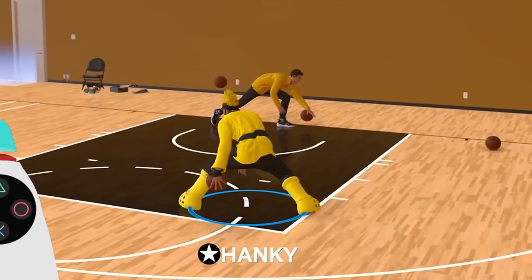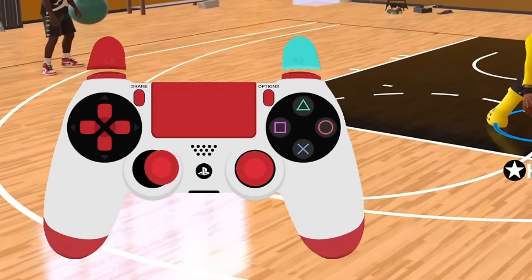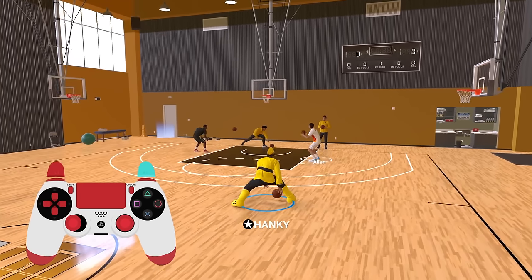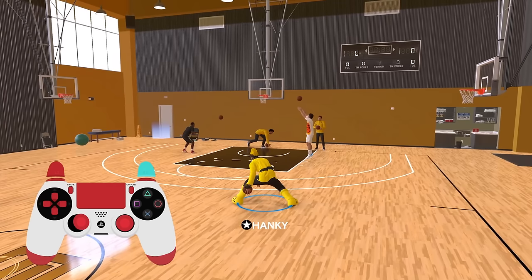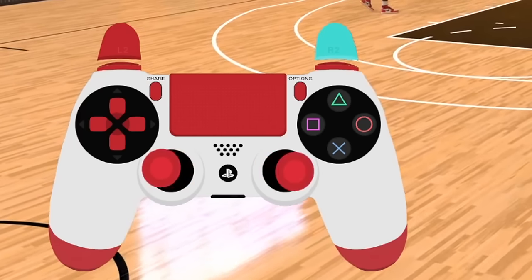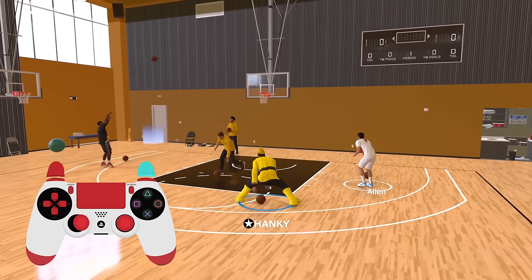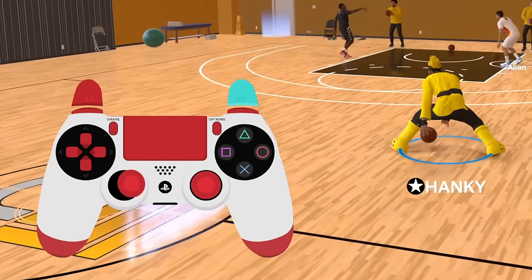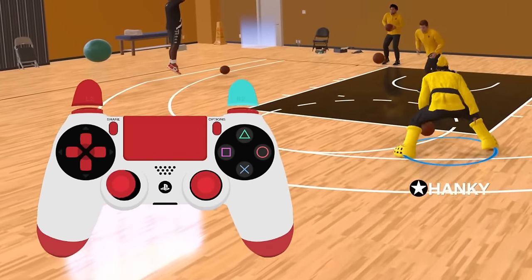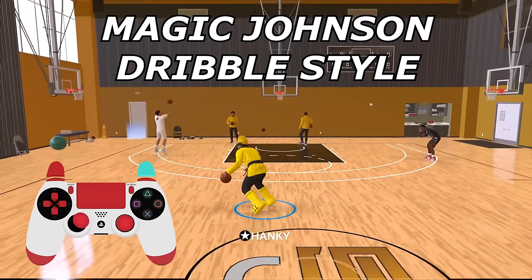When you want to transfer the ball from your left hand to your right hand, same thing — hold R2, flick the right stick to the right, and the left stick to the right. To spam it very fast: right stick left, left stick left, right stick right, left stick right — keep alternating in an extremely fast motion. Just keep practicing until you get the speed down. This is how fast it looks at normal speed — you have to flick your sticks very quickly.